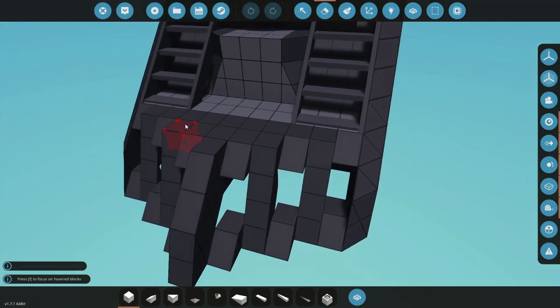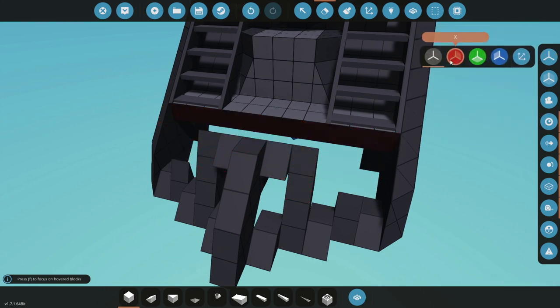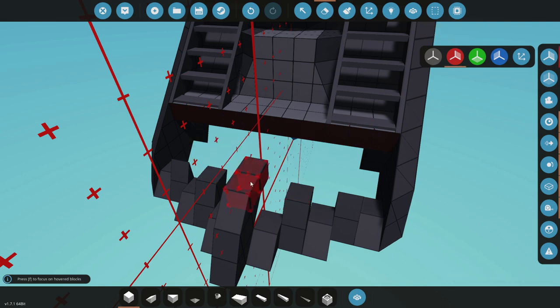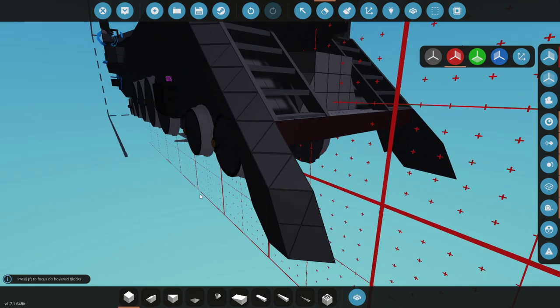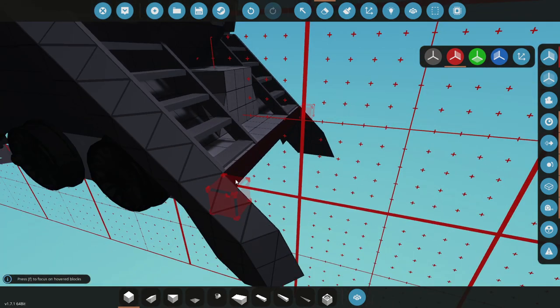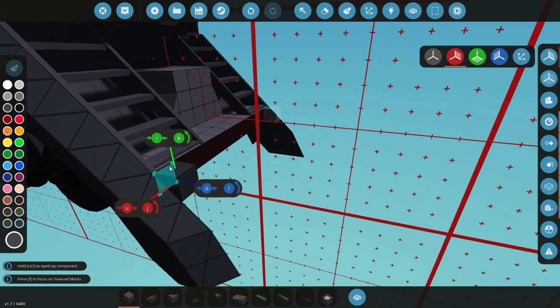So here we are with the actual locomotive itself. Let's go ahead and delete some of these and see what we can get up to today. I'm not entirely sure how this is going to go, but we're essentially just going to go ahead and delete all of the cowcatcher except the side pieces — which are these guys. We're going to build it out forwards from there, and hopefully once this is built it'll look pretty sick.